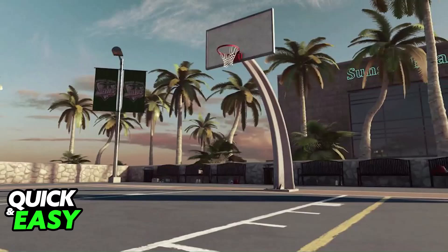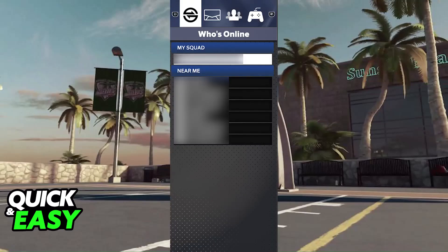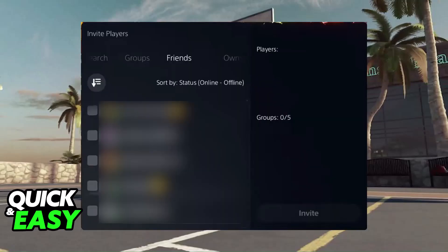Once you find the park you will be able to form a squad. To form a squad you will press L1 plus R1 or R3 to open the left sided menu. In this menu you can browse through various options, and most importantly you can see the friends who are online.